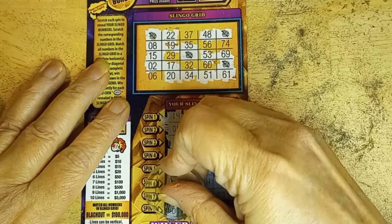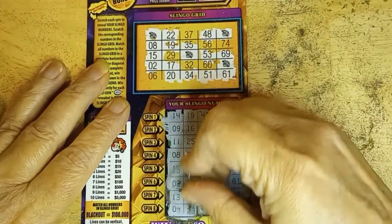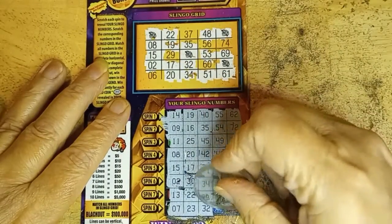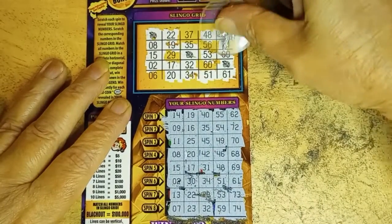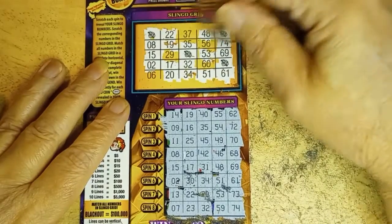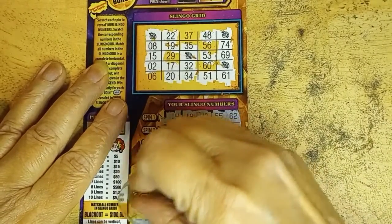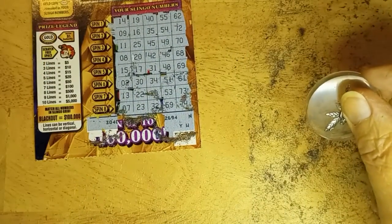Come on, 6. This is a 0. 7 — that's a troll tease. 23 — no. 32. 60 won't help much, but 59 and 74. So, I got the row down, but we don't have anything across and no diagonals. So, I have yet to find a winner on the Slingo. NWH.